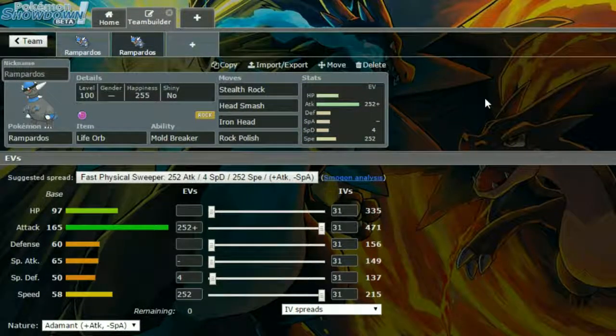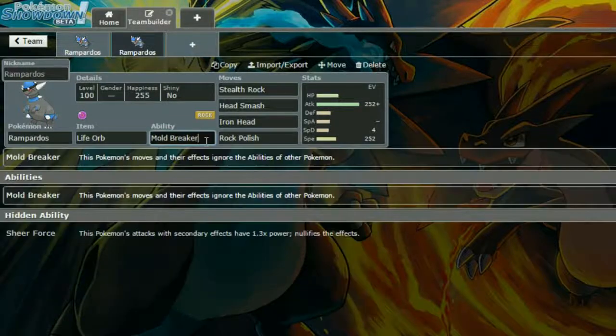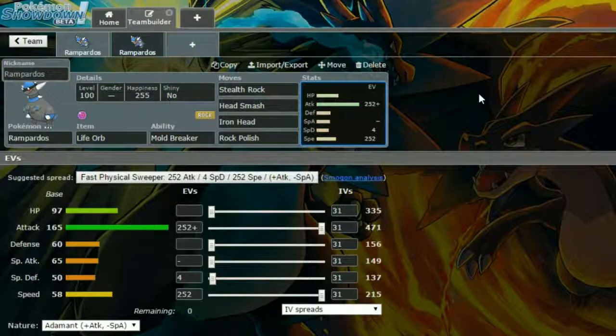The second set is a Life Orb set with Mold Breaker. Mold Breaker nullifies the abilities of opposing Pokemon — Rampardos's moves and their effects ignore the opponent's abilities. For example, if a Pokemon had Immunity, you could still poison it with Toxic.